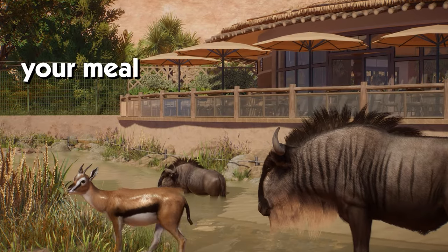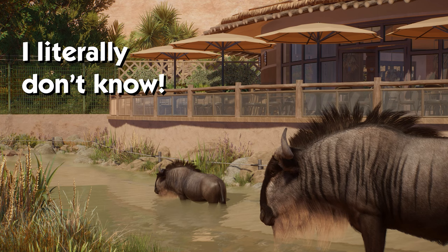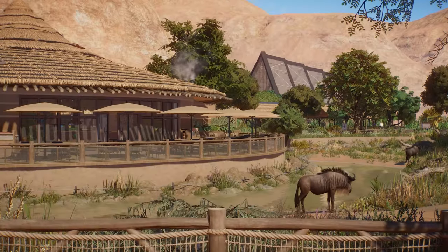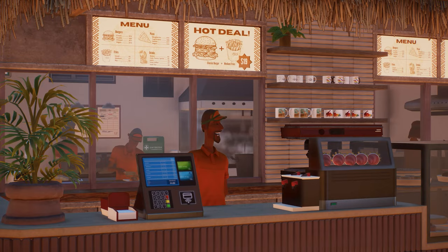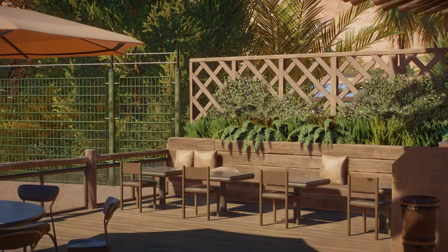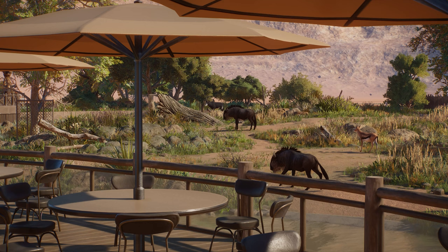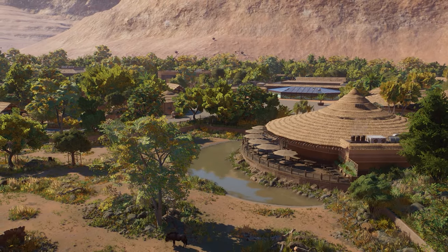What can be better than enjoying your meal with a beautiful view of the African savannah? I literally don't know! In today's episode of the Desert Adventure Park, I will build a detailed restaurant with a unique interior and a terrace overlooking the savannah that we built last time. This took me so long to build and I really hope you guys will enjoy it!